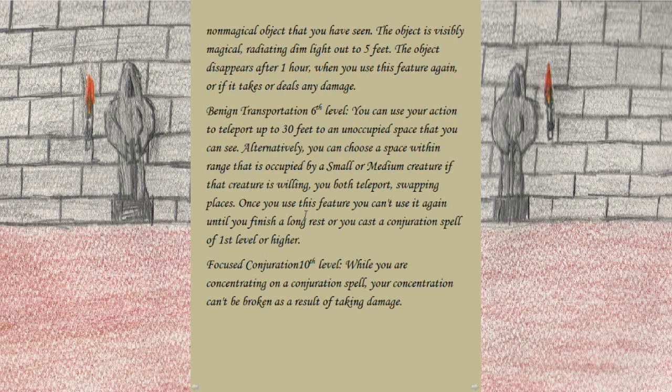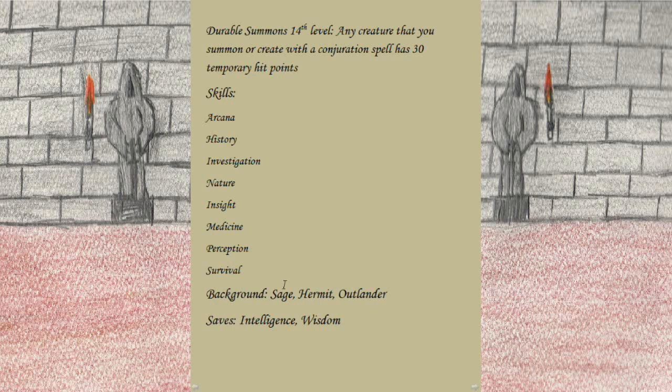At 10th level, Focused Conjuration: while concentrating on a conjuration spell, your concentration can't be broken as a result of taking damage — very useful for this build. At 14th level, Durable Summons: any creature you summon or create with a conjuration spell has 30 temporary hit points.